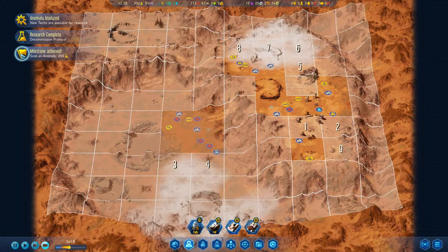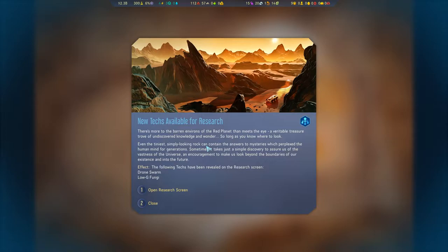For achieving milestones — there's more to the barren environs of the red planet than meets the eye. A veritable treasure trove of undiscovered knowledge and wonder, so long as you know where to look. Even the tiniest, simple-looking rock can contain the answers to mysteries which perplex the human mind for generations. Sometimes it takes just a simple discovery to assure us of the vastness of the universe and encourage us to look beyond the boundaries of our existence.